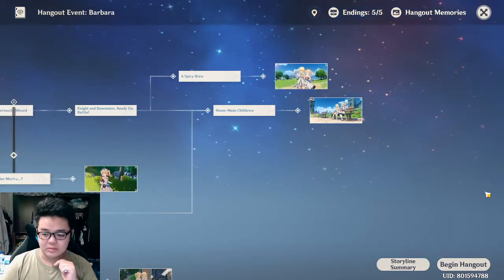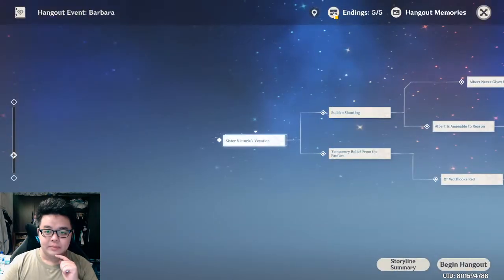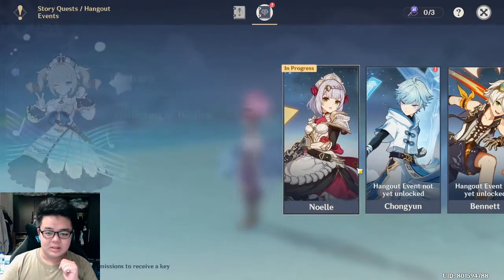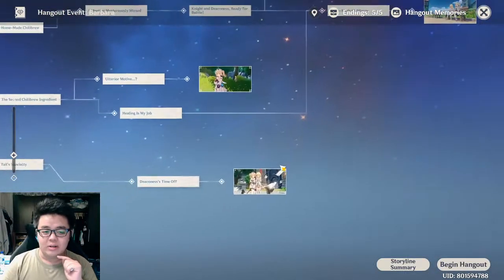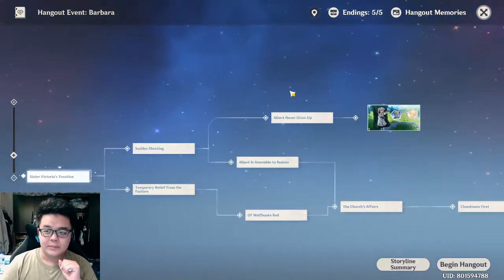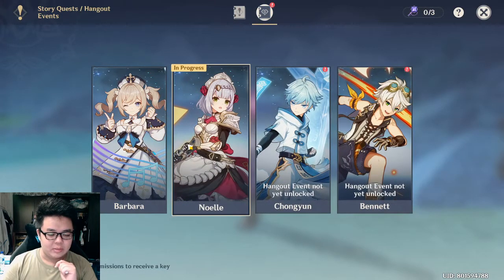So I completed all 5 endings for Barbara — you can get rewards after completing all the endings. You just try all the different options to get all the different endings. The next ones I have are Noelle, Chongyun, and Bennett that I haven't played yet.